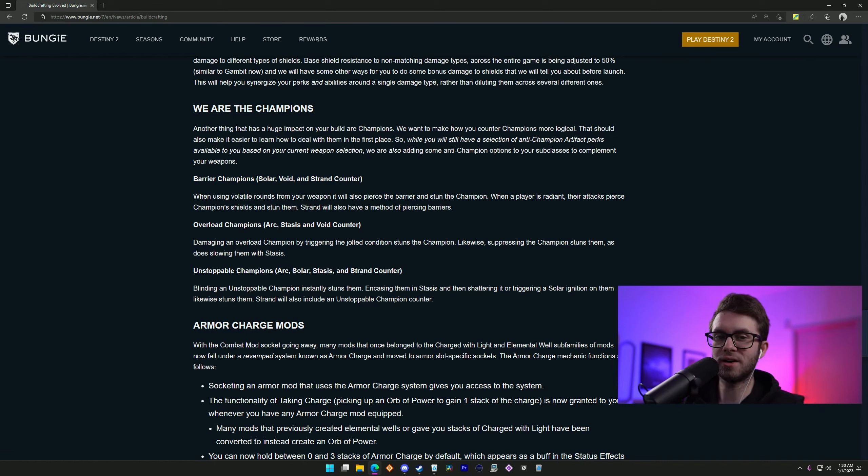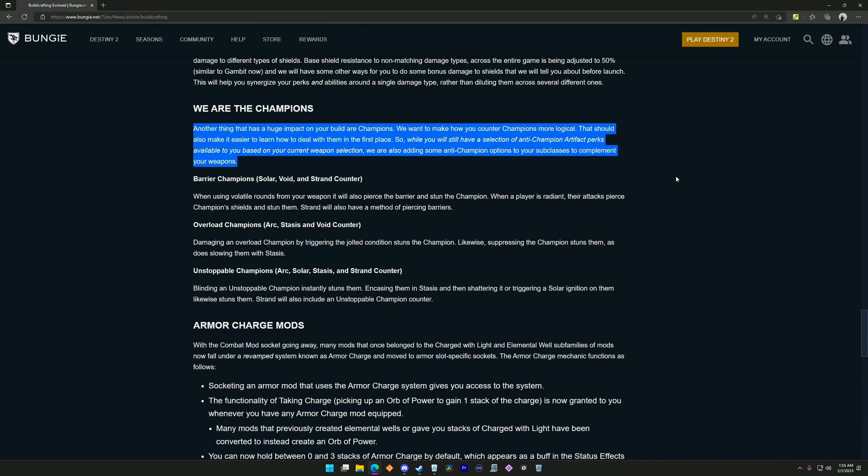Bungie put out a breakdown of some build crafting changes coming with Lightfall, and I'd like to highlight a few key points today, specifically when it comes to anti-champion mods. The article states they want to make how you counter champions more logical and easier to learn. While you'll still have a selection of anti-champion artifact perks based on your current weapon selection, they're also adding anti-champion options to your subclasses to complement your weapons.